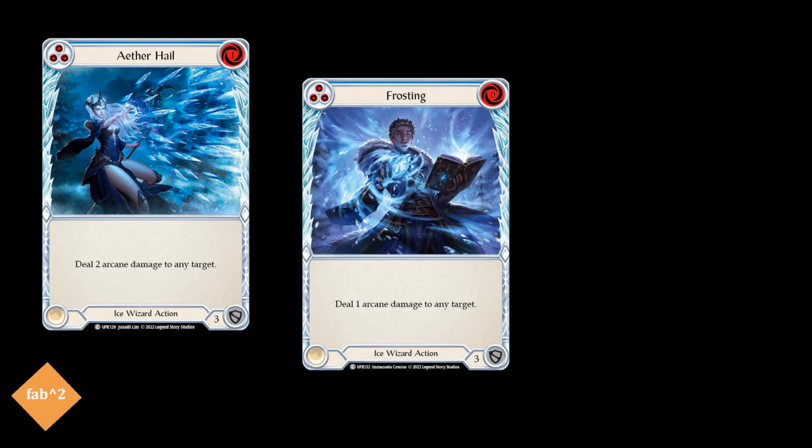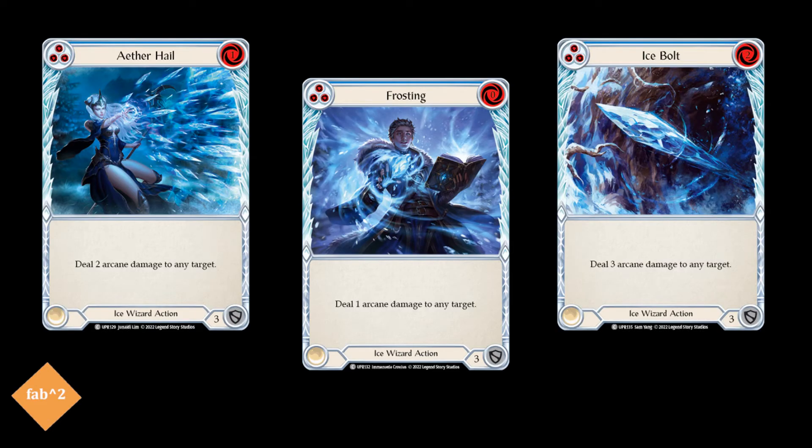To do this, we run a lot of blue ice cards, the best of which have to be the three Ice Wizard cards: Frosting, Aether Hail, and Ice Bolt. These three can deal some arcane damage, but also give Frostbites to the opponent if played on their turn. Along with the Waning Moon, they can become quite efficient ways to damage your opponent.